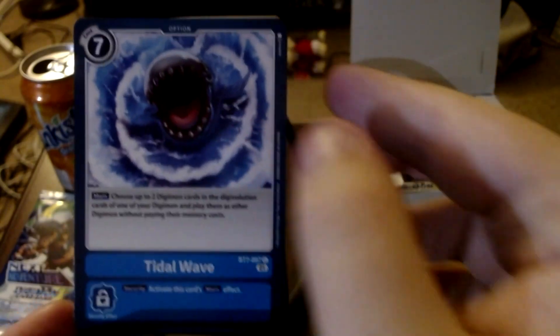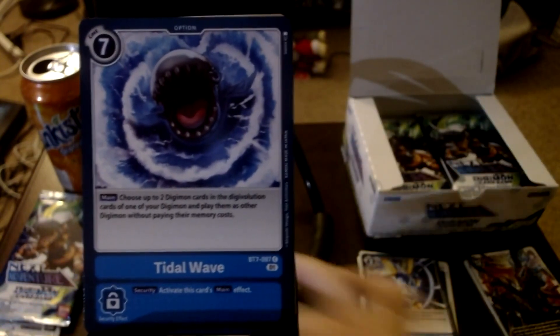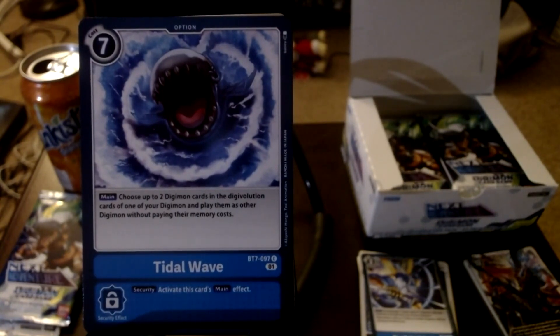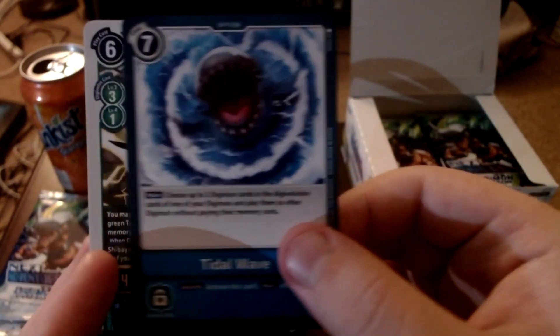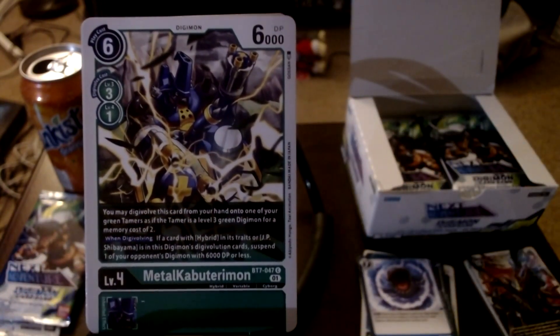We got ourselves an option card with Waymon on it called Tidal Wave - like Waymon screaming at us. Its effect says: choose up to two Digimon cards in the digivolution cards of one of your Digimon and play them as other Digimon without paying their cost, then security just activates the effect. That might be worth it since blue is usually meant to be doing that, but for seven memory it might be a bit too high of a cost.